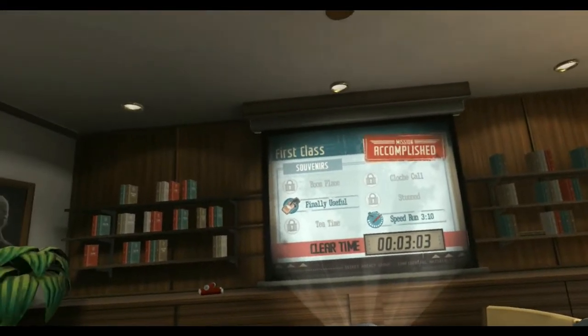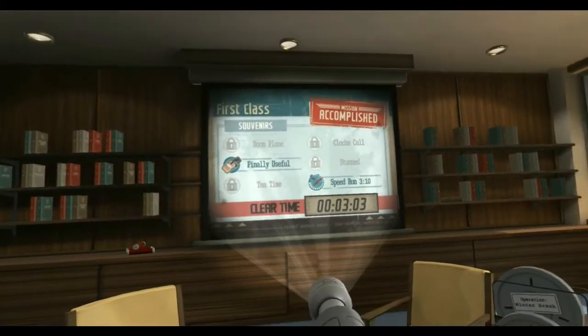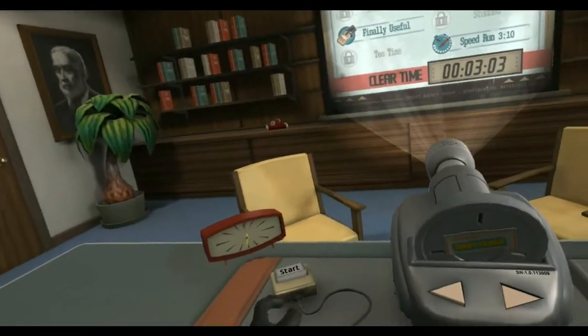Hidden Object Guru here with a speedrun guide for First Class. I've been told that my old guide was a little complicated, so I'm going to simplify it up and take out a bunch of unnecessary steps.